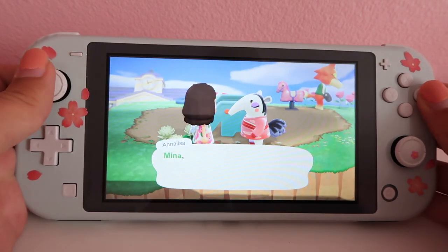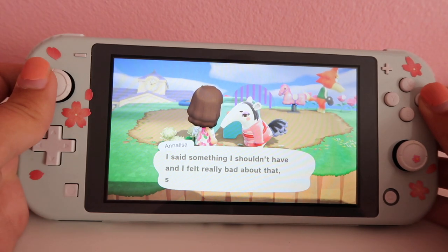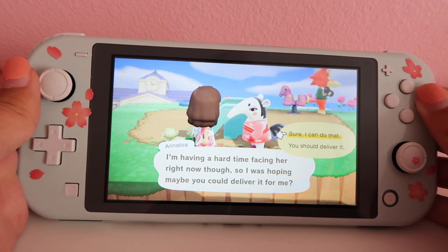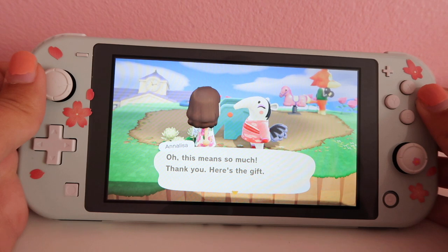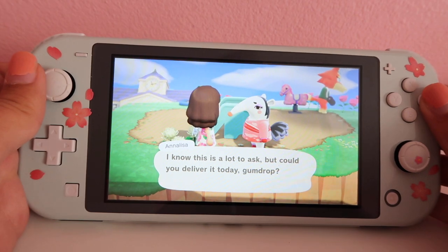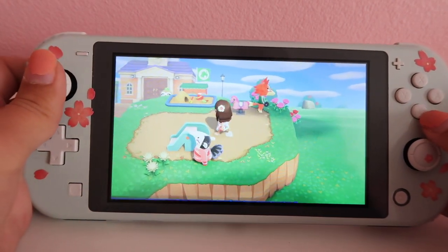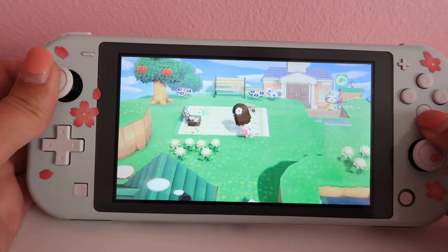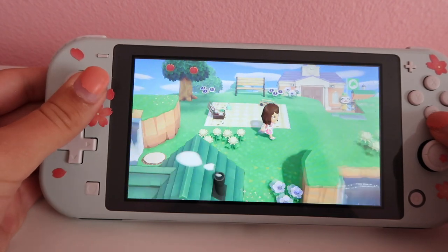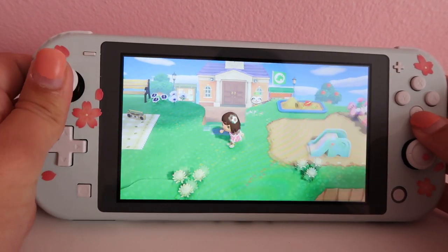Let's talk with Annalisa. This game is so wholesome, I love it. So I just created this — I'm not sure if I like it yet. It's like a little playground area, little park. And then I have a picnic area too. I'm still trying to figure out what I want to put in this area, but I needed to do something because it was off center. So this is what I ended up doing and I'm pretty happy with it.